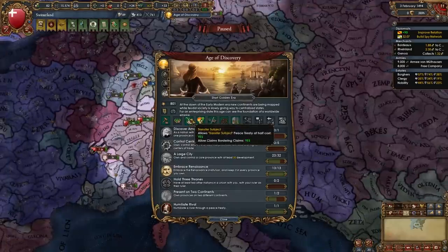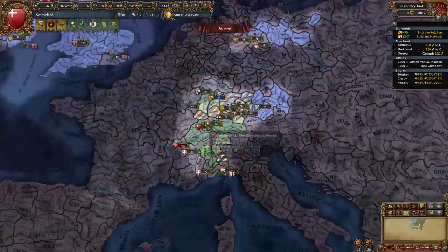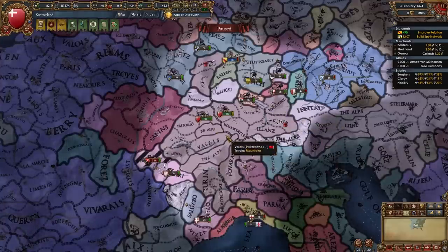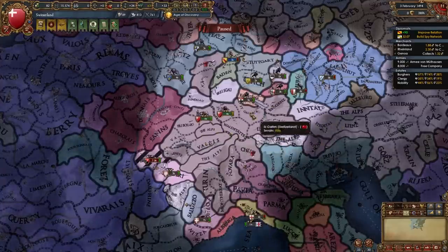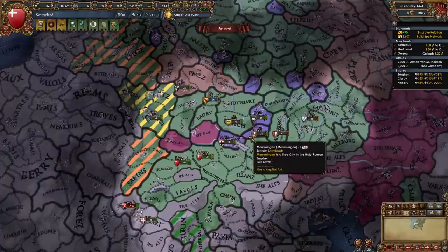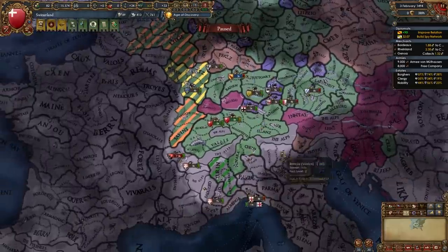For your second age ability, you should take Transfer Subject and Boring Claims. This isn't so much for stealing vassals and personal union subjects from someone else — it's more about getting around obstacles, meaning nations we can't really fight right now in order to reach other nations behind them, such as getting claims on a free city and the province behind it.